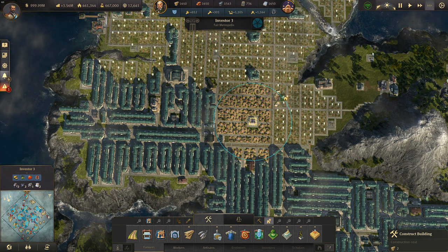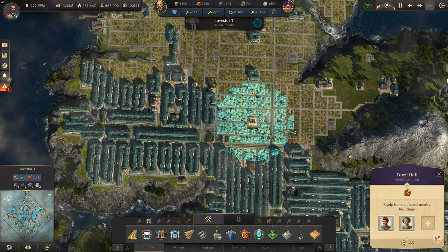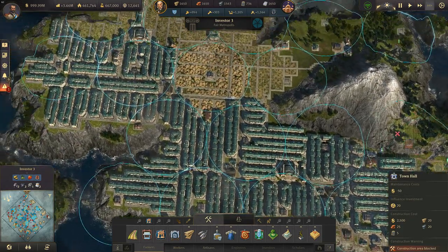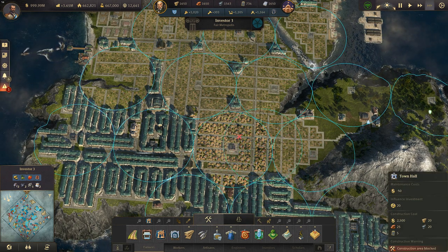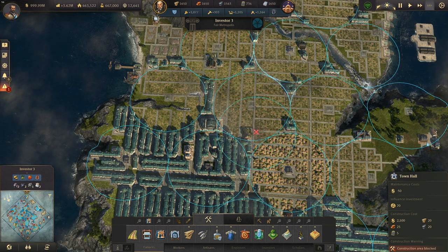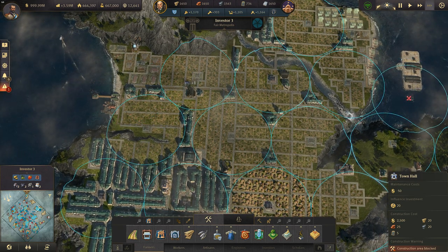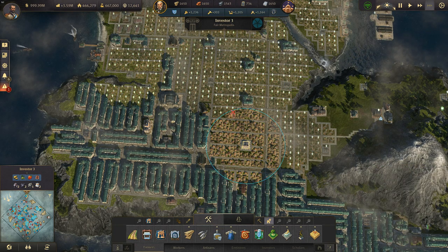I'm going to do everything inside this trade union bubble just for the purpose of this tutorial. While we wait for these to fill up, let's have a quick look around the island. You can see the trade union and town hall coverage — I've got virtually the whole island covered. There are these little black spots between the town halls which aren't going to get covered by the markets, and these places also won't get covered by the boosts. I've got a bank here, and these ones I've filled in by growing the investor houses and filling them in because they won't have the market boost.